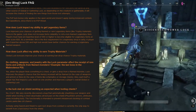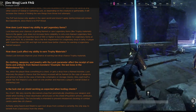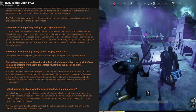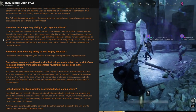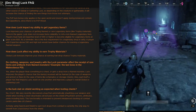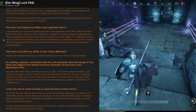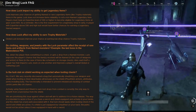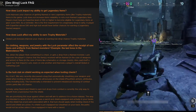How does luck affect your ability to get legendary items? Luck improves your chances of getting named or rare legendary items like trophy materials, but luck does not increase an item's likelihood of rolling as a non-named legendary. Players must have an expertise level of 590 or higher to become eligible for legendary items at gear score 600 — this is the first requirement for a legendary drop. A player with expertise above 590 and high luck would have a better chance of earning a legendary named weapon.